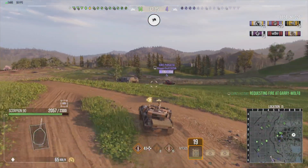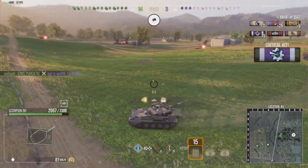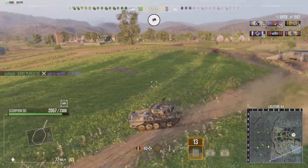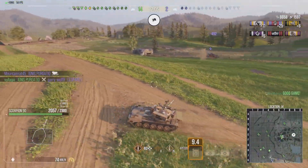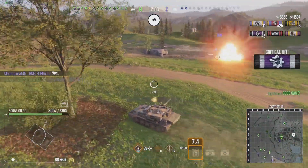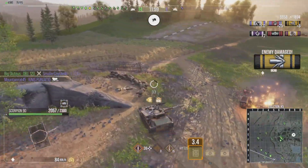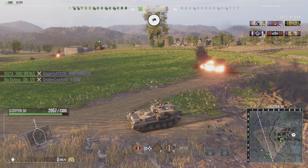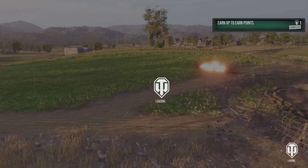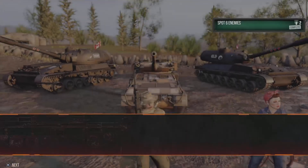Right now we're actually coming up on the end of the match. I see the Zygnus — this is the first time in this entire match where I feel in any way threatened, but unfortunately for them they're the last one on their team and I have excellent team support. So let me know what you think: was RNG favoring my team? Does Siegfried Line need to go away from Cold War mode?